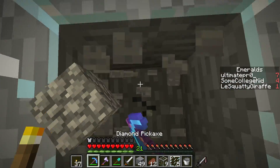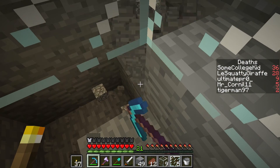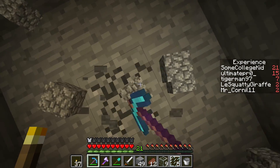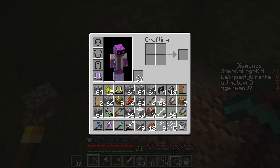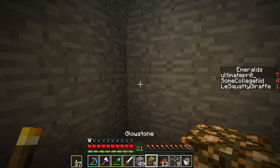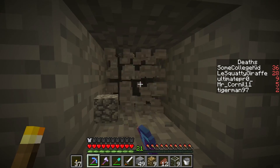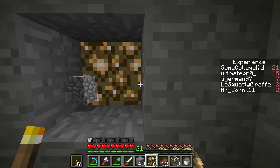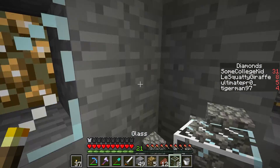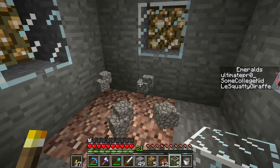I need to get slime blocks soon. This is gonna be like - not a cellar - like a pantry, a cool pantry. It's gonna be a pantry for all my items, all modern and hip with that fancy glowstone design, maybe inset a little bit with that glass that I really don't have enough to waste like this.